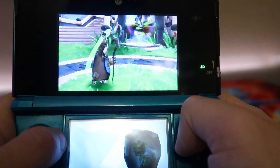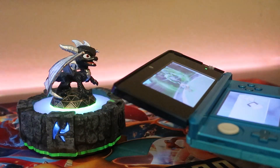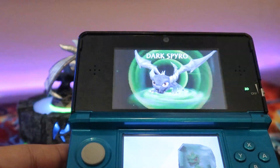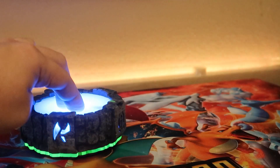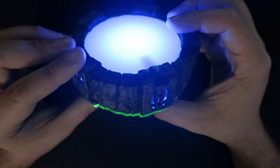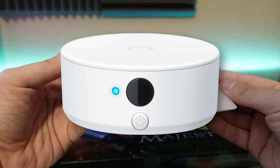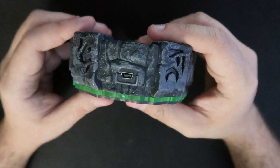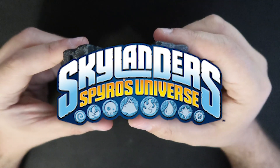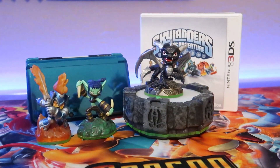A normal portal connects into the console, but the 3DS portal connects wirelessly using the infrared port and three AAA batteries. Using the portal is pretty easy — when the game prompts you to scan a figure, you press the top of the portal to power it on, line up the 3DS, and hold it steady until your Skylander is fully scanned. The portal only lights up blue instead of multiple colors like the console versions. In the starter pack you also get a mini USB cable to connect the portal to a PC for Skylanders Universe, which has since shut down.